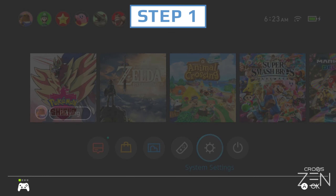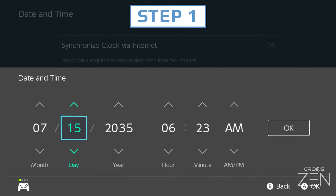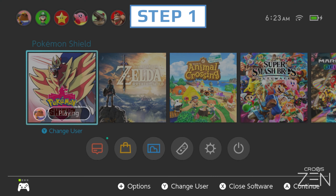Step 1. Set up your shiny den so that you are three frames before the shiny frame and save the game. Refer to the frame skip video for help with this.